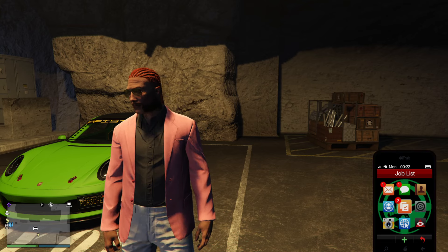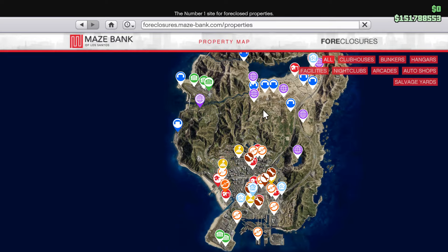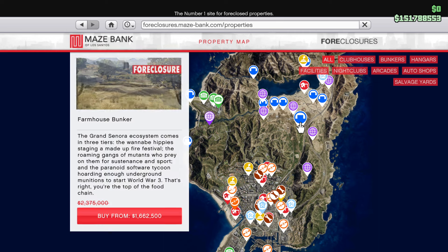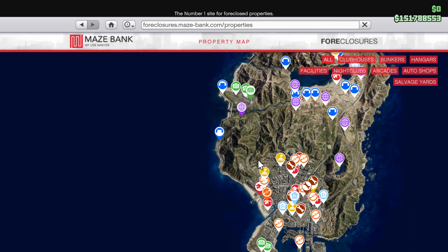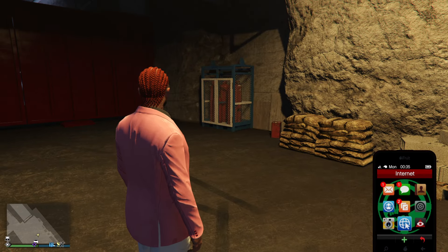GTA Chumash bunkers are discounted this week, so if you want to buy one, get down to Maze Bank. The best one is about 1.6 million. You want to go for the Farmhouse or Chumash because all your deliveries are going to be somewhere in the vicinity of the city, and sometimes in the city itself. You also want to do the upgrades as well.